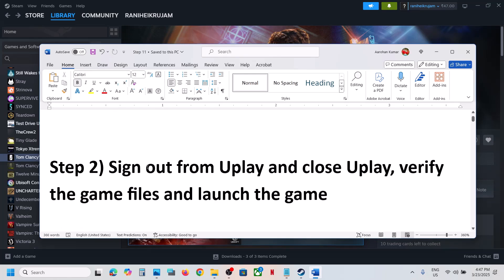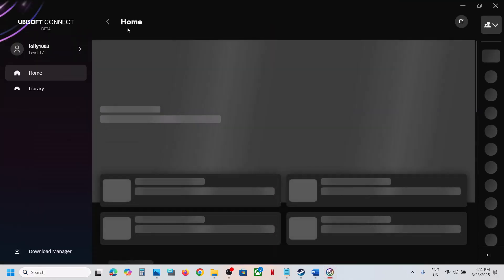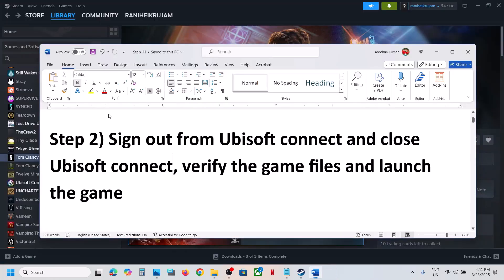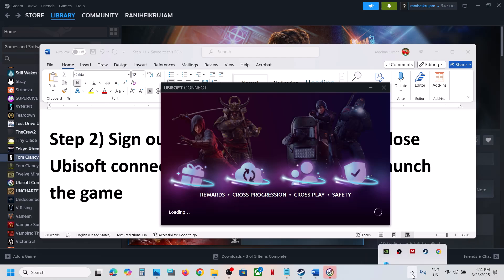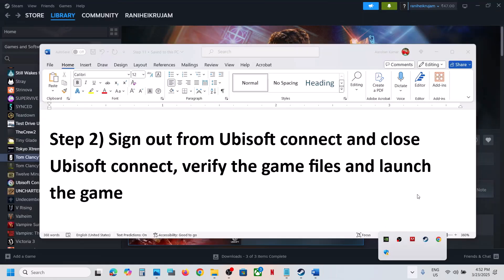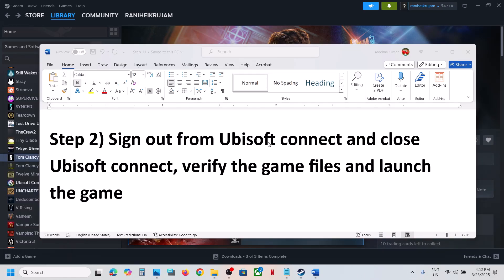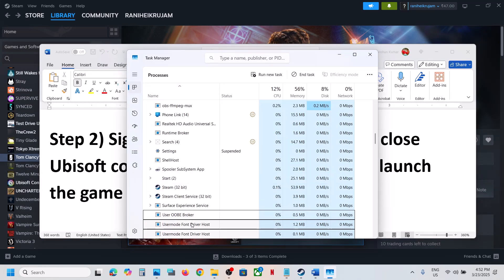The next step is to sign out from Ubisoft Connect. Open Ubisoft Connect — you can see it here, or just launch it. Once you launch it, log out from here. Now once you log out, quit from Ubisoft Connect. Close it and make sure it's not open anywhere. You can open Task Manager and find Ubisoft Connect in the list and close it.